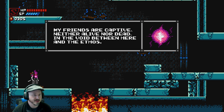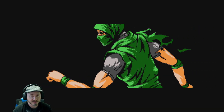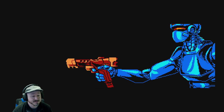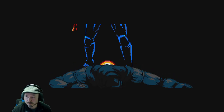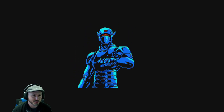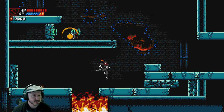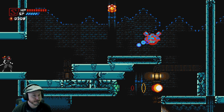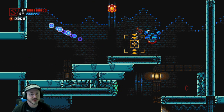Story text: 'My friends are captive - neither alive nor dead - in the void between here and the ethos. Must keep running or I'll share their fate.' We actually got a cutscene! Look at this - a badass ninja robot dude with a gun. I still haven't found any secret areas here.